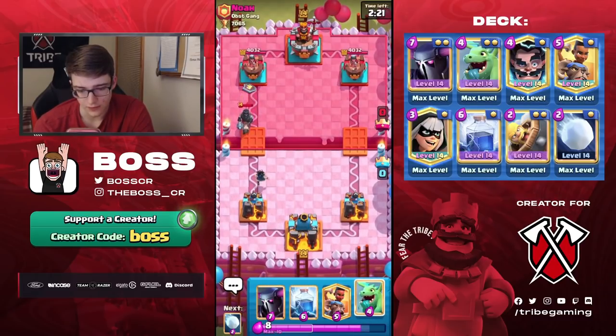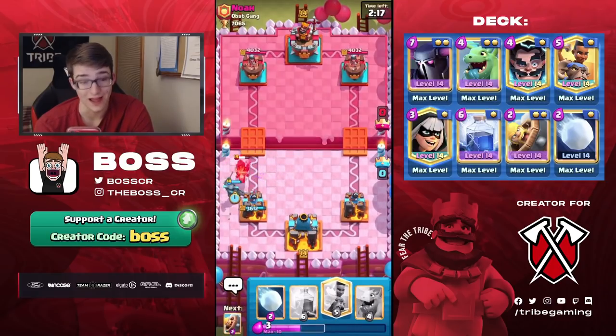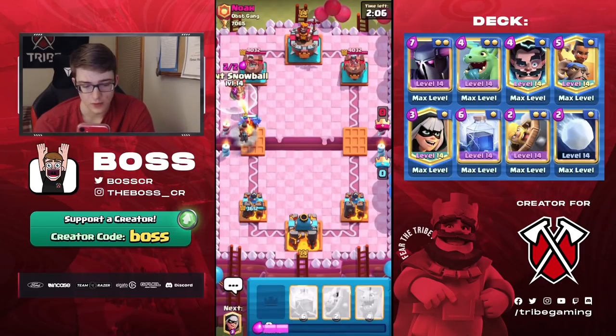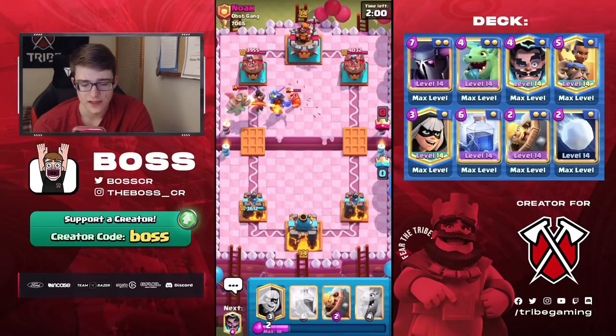I don't know if I want to play anything in front of this E-Wiz, but I'm gonna play Pekka now because he just spent a lot of Elixir. That Lightning — I wouldn't say it's really aggressive, but when he's spending six Elixir, he's only gonna have four after that. So I'm gonna apply a lot of pressure right now myself. We could obviously Snowball to reset the Inferno Dragon, and I feel like we're going to be able to get a pretty solid amount of damage right now.